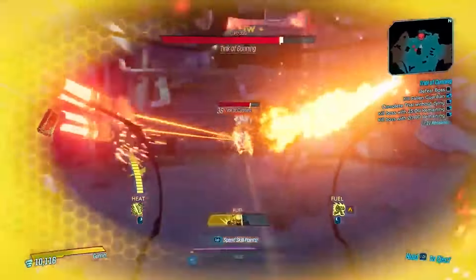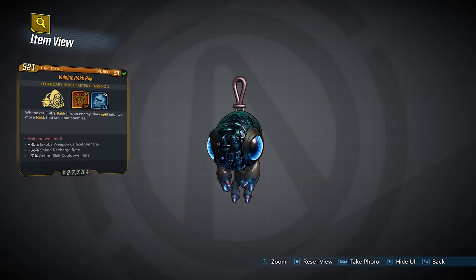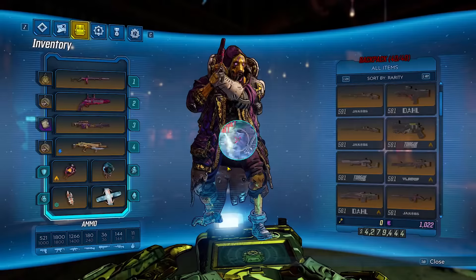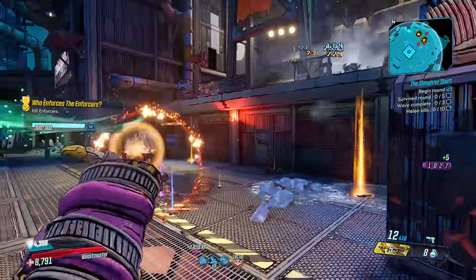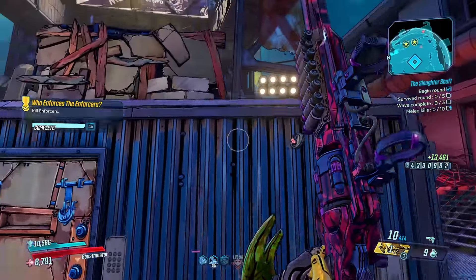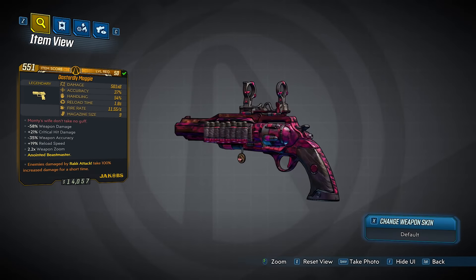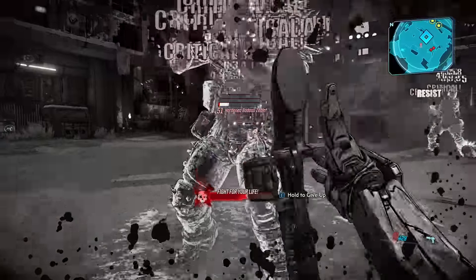As for the class mod itself, reading directly from the description: whenever Amara activates her action skill, she applies her action skill element to herself. Also, Amara's gun damage is increased while moving — the quicker she moves, the greater the gun damage bonus. Because of these two effects, it's a phenomenal class mod. The ability to proc yourself with elemental damage perfectly synergizes with the Elemental Projector artifacts that give 90% boosted damage to elements you're affected by.